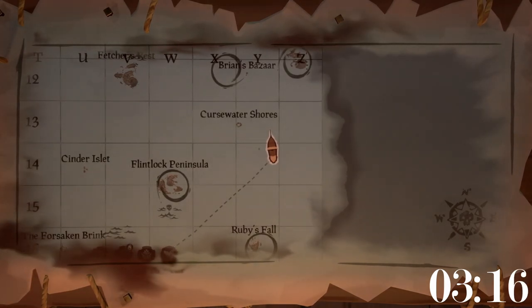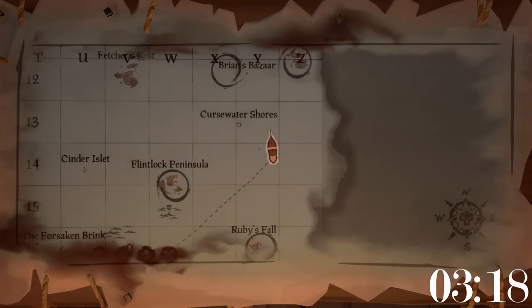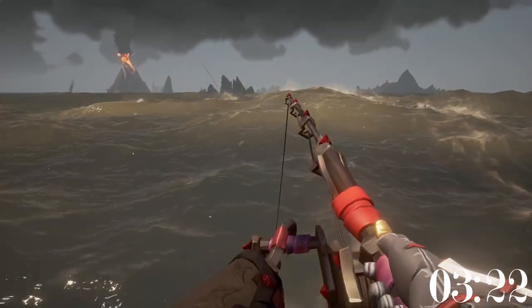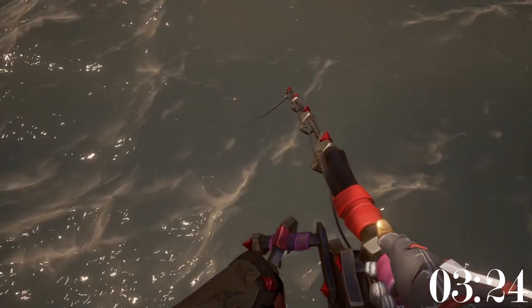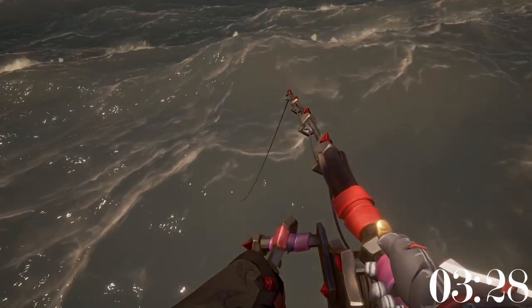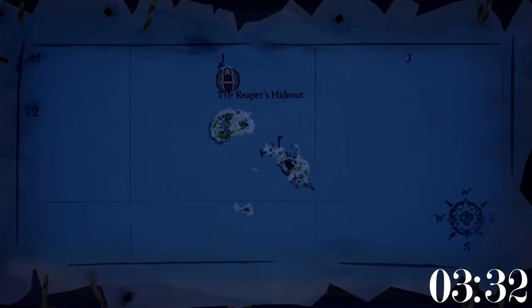Fishing for devil fish in the Devil's Roar can be a pain due to all the exploding volcanoes. A safe spot away from these volcanoes is to the southeast of Curse Water Shores. In this location no volcano can hit you, and it has the added benefit of being one of the most secluded spots on the entire map.